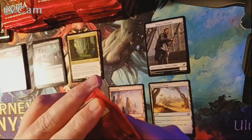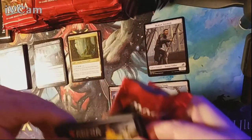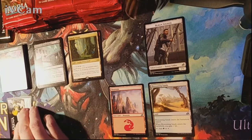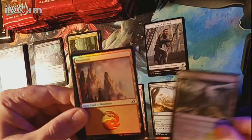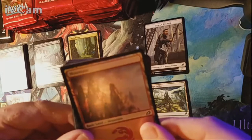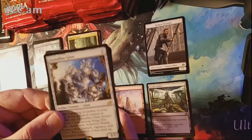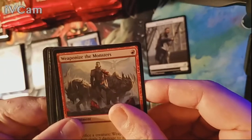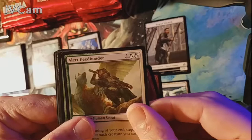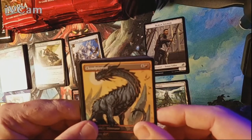On to the third pack. Our land is a Jungle Hollow. We've got a foil Mountain — then our actual rare is Crystalline Giant. Uncommons are Weaponize the Monsters, Blitz of the Thunder Raptor, and Alert Heedbonder. Among the commons there's our first alternate art of the box — Cloud Piercer.